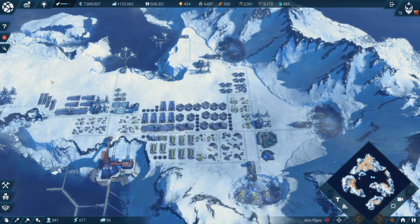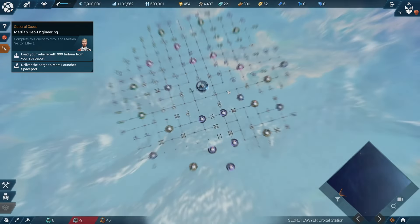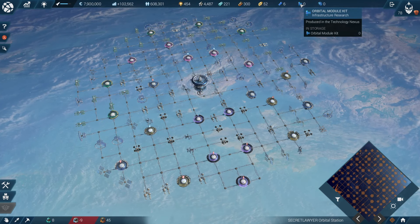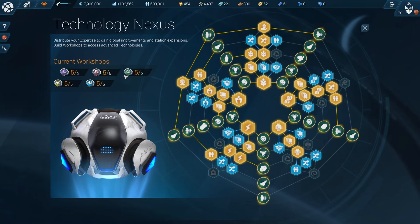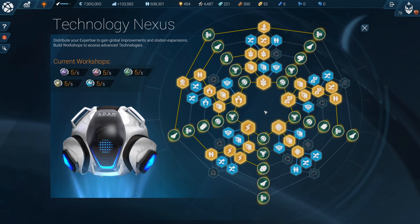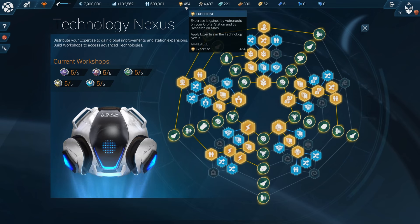Let's go now to the orbital station so I can show you what I've done. Here are the engines — we have used all of the orbital workshop kits and all of the orbital module kits. With this we actually have five of each — we have 25 workshops now. We don't have everything unlocked but we do have quite a few, and I even have almost 500 expertise left that we could be using.